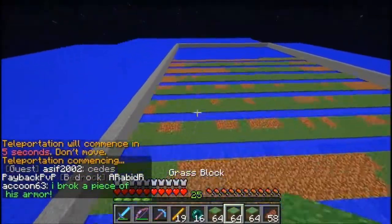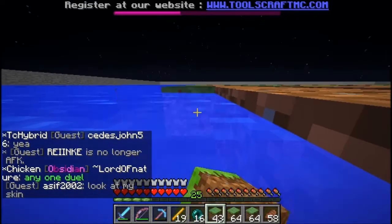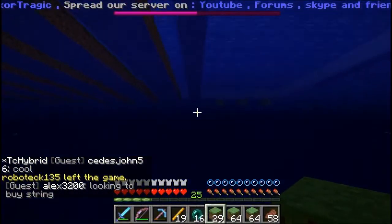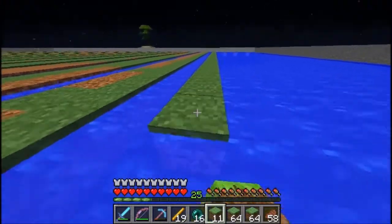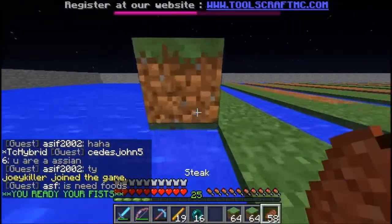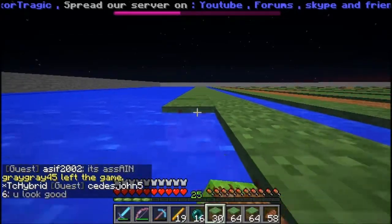On this server, like four or five resets ago, I did have a pretty big cane farm — I think it was like 250 by 250 or something like that. It was really big and I got a ton of money from it, but the server has reset multiple times since then. I'm not really rebuilding it, but I'm making a big one anyway. It's a good thing to farm for MCMO — and MCMO is actually a skills plugin on the server.